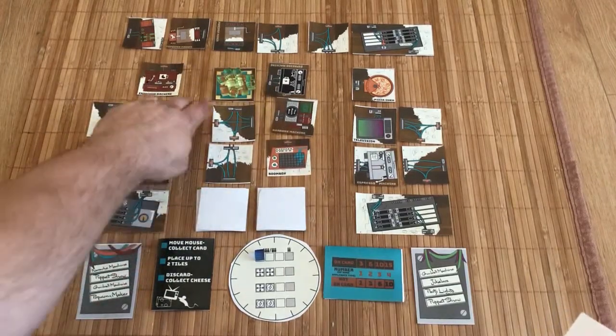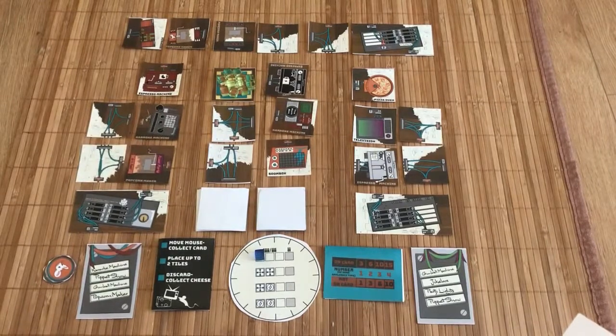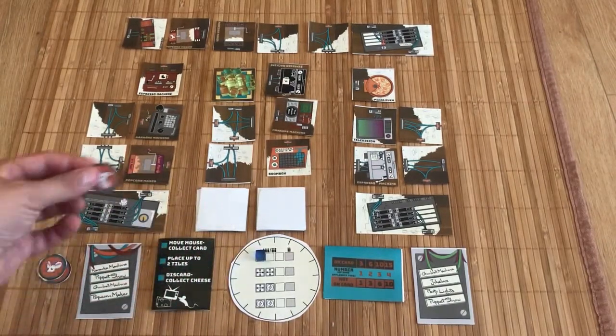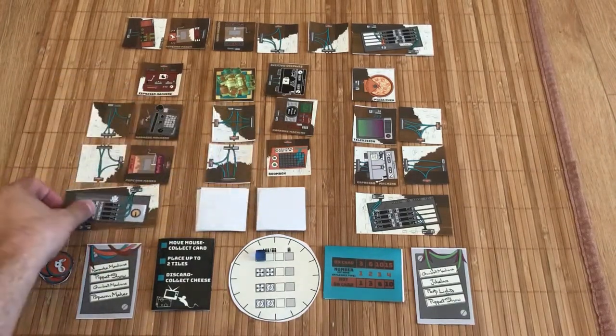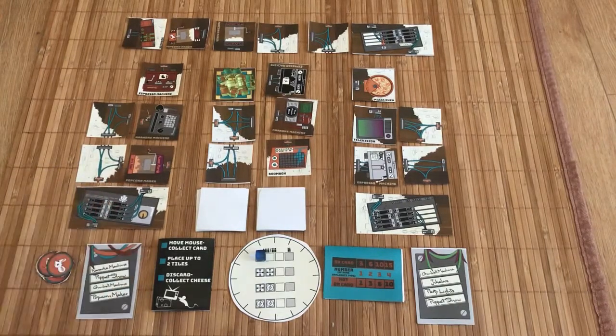You'll then place the cheese tile up here along with the cheese cubes on top. Next, you'll look at the round counter, place the blue round counter cube in the upper left corner, then take your choice of mouse and a Circuit Breaker box like this, and put the set in front of you. This is where you start your circuit breaking from.